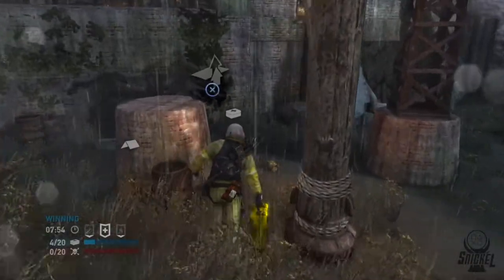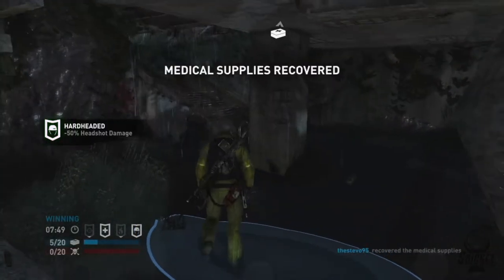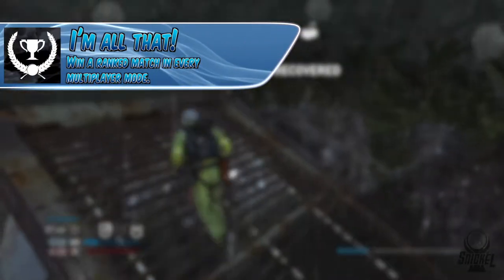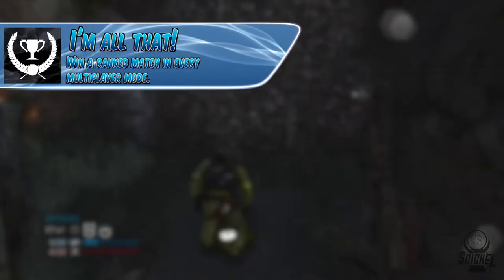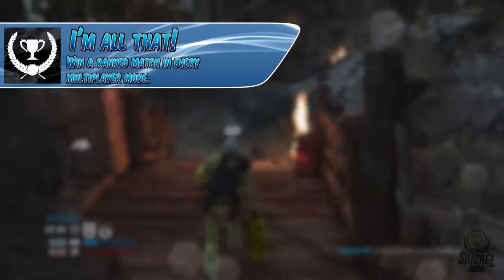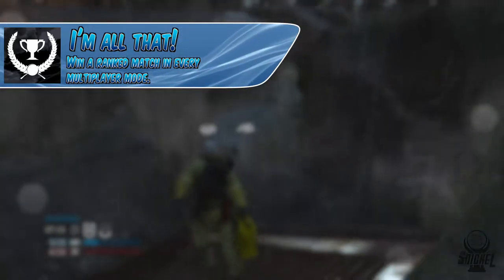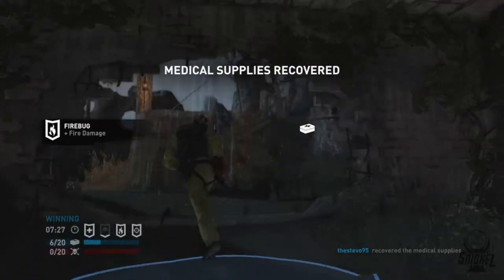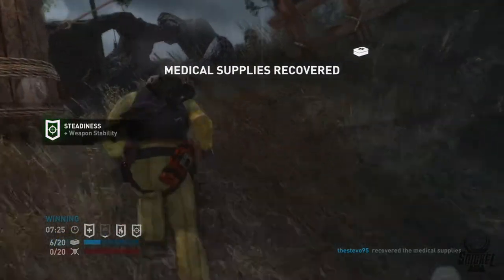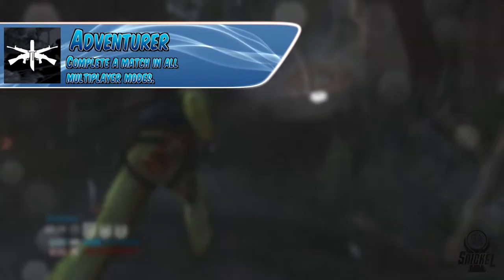Starting off, I want to discuss the trophies related to matches and game modes — there are a total of two. The first trophy is 'I'm All That', which is to win a ranked match in every multiplayer mode. There are four modes that need to be won: Rescue, Team Deathmatch, Cry for Help, and Free For All. Keep switching the modes between each game depending on what everybody needs. You will also earn the trophy 'Adventurer' — complete a match in all multiplayer modes — since you need a win in each mode.